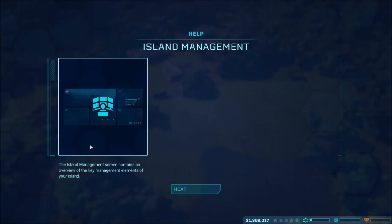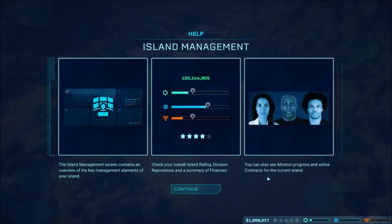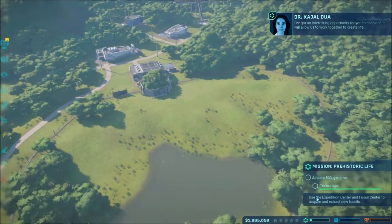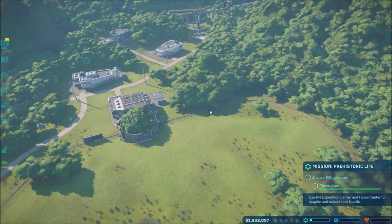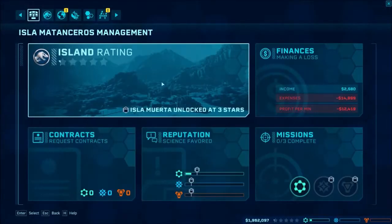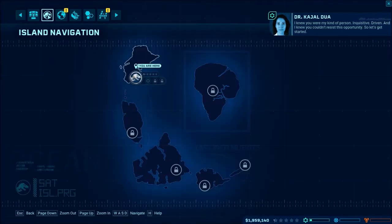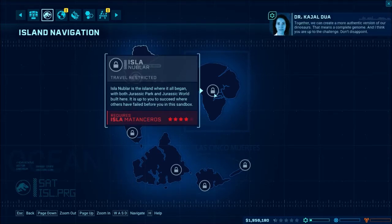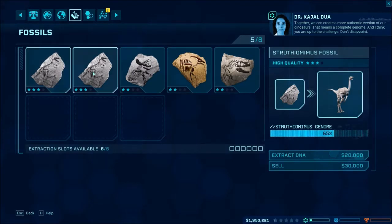The island management screen contains an overview of the key management elements of your island. Check your overall island rating, division reputations, and a summary of finances. You can also see mission progress and active contracts for the current island. Control room. Island rating. Finances. Together we can create a more authentic version of our dinosaurs - that means a complete genome.